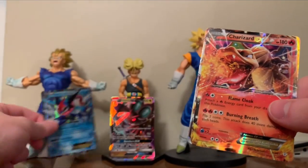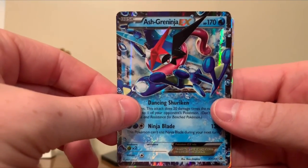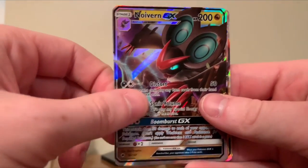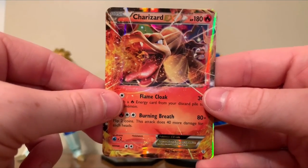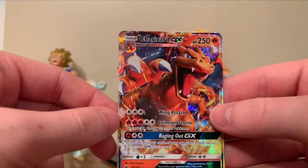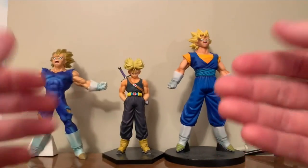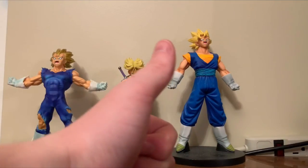Let's go over our pulls. We have Ash's Greninja EX promo card, which just looks super stunning. Noivern GX. Charizard EX. Charizard EX — which is awesome. And a Charizard GX — favorite pull. Alright guys, thank you for watching. Leave a thumbs up and leave a comment below. Don't forget to subscribe. This has been B&D Gaming. See ya.